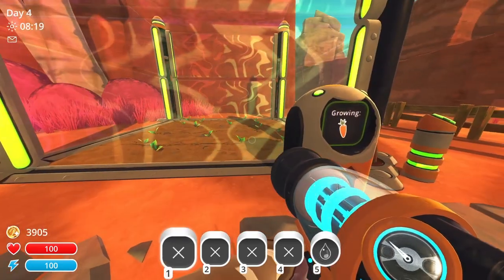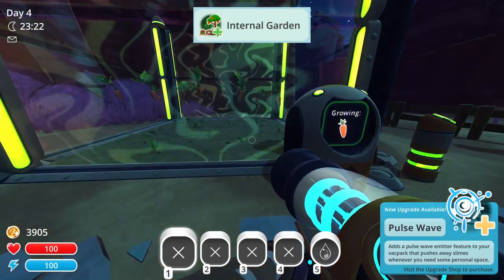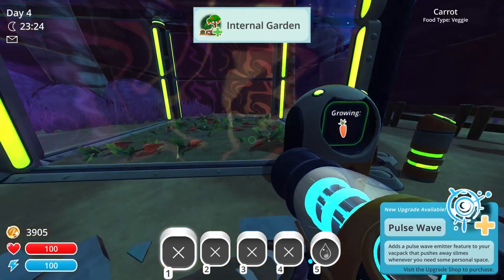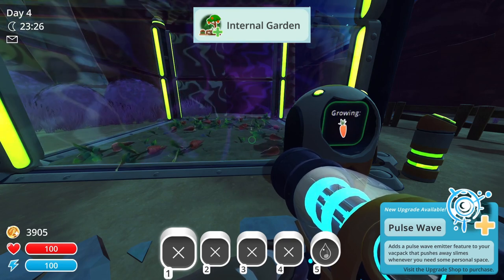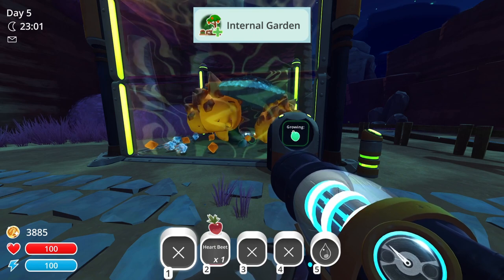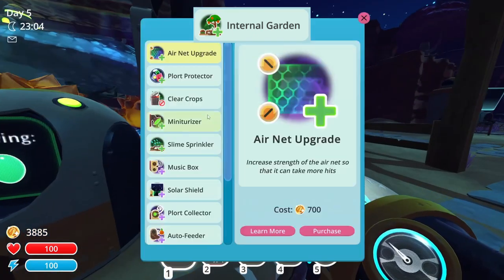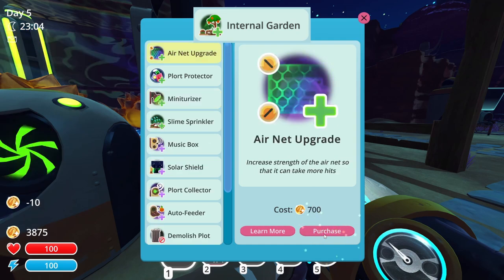Now let's move over to the internal garden. This will cost 400 new bucks, and adds a garden inside the corral, which will slowly feed the slimes. After buying it, the corral floor will become dirt, and a garden replicator will appear beside the upgrade post. After putting food in it, you can clear the crops from the upgrade terminal.